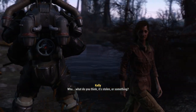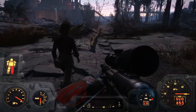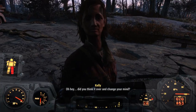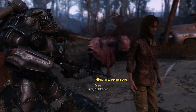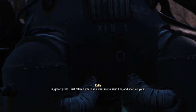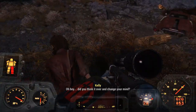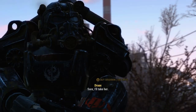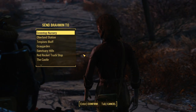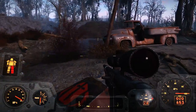Does this Brahmin really belong to you? What do you think — is it stolen or something? Kinda. She's mine. Hey, what is with people walking away from me? Did you think it over and change your mind? Sure, I'll take her. Oh great — just tell me where you want me to send her. Send her to Castle. That is so weird. I just bought a Brahmin in the middle of nowhere.